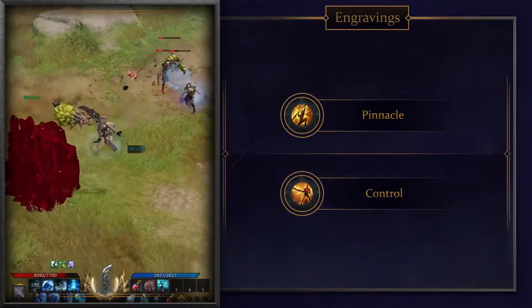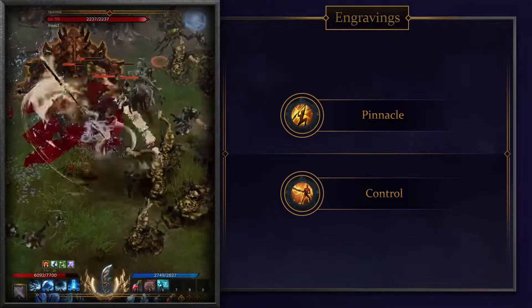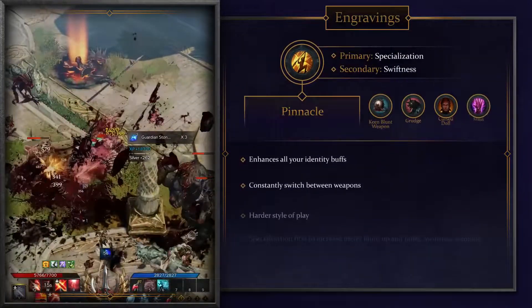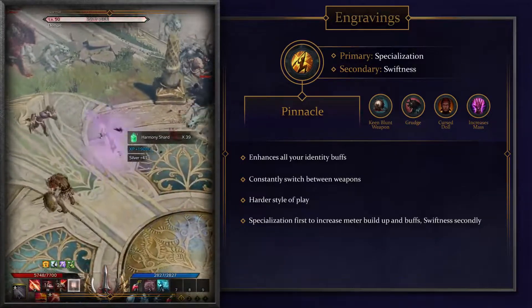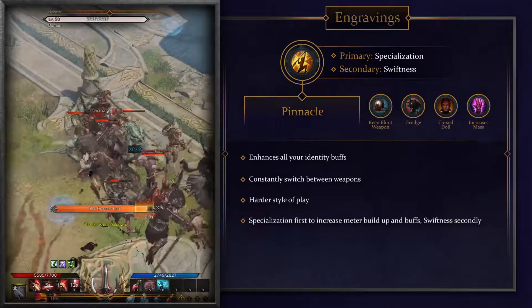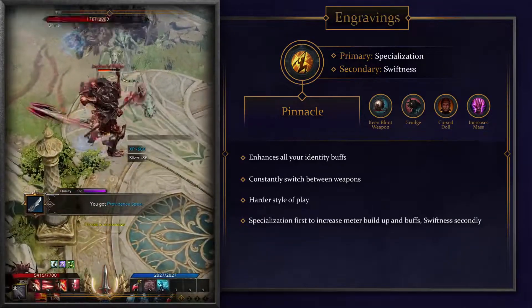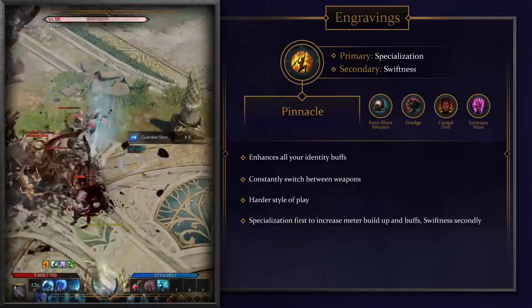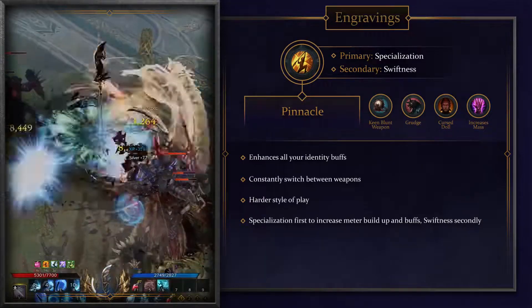Every Lost Ark class has access to engravings that focus your playstyle in one particular direction. For Glaviers you will choose between the Pinnacle and the Control build. The Pinnacle engraving represents the Glavier as an all-rounder, simply boosting all of your buffs when swapping weapons. Since you'll be stronger whenever you switch weapons, you'll have to maintain that constant flow, which makes the Pinnacle route a little bit harder to use. When choosing this engraving, all you care about is building up your Identity Meter as fast as possible to keep those buffs up. For that reason, you want to make Specialization your stat priority, as it increases meter generation as well as the buffs you get from swapping weapons. Focus on Swiftness second to keep that weapon-swapping flow between your blue and red skills going with low cooldowns.